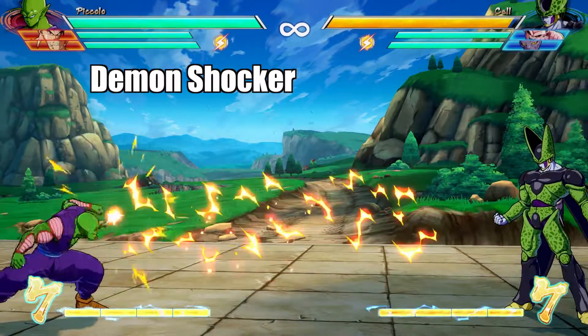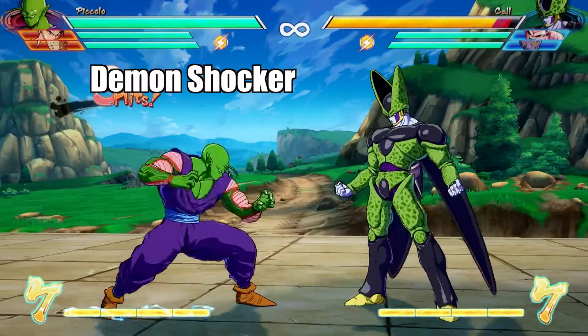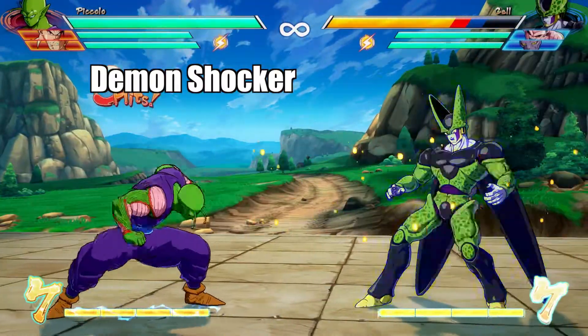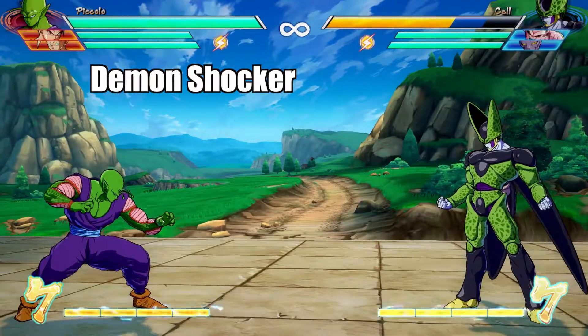His first move is Demon Shocker. This move makes Piccolo fire electric from his antenna. It doesn't seem that damaging, but can go about half way across the screen.